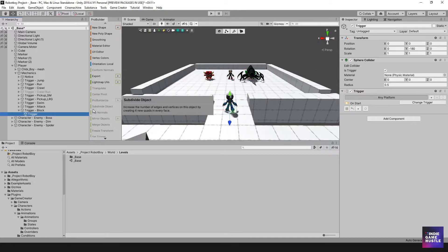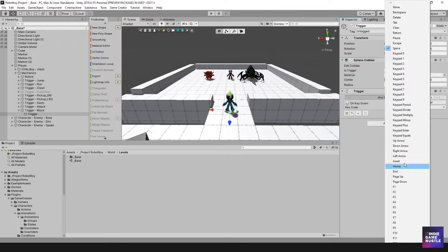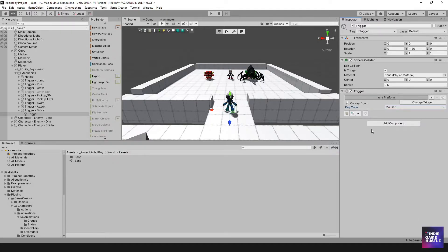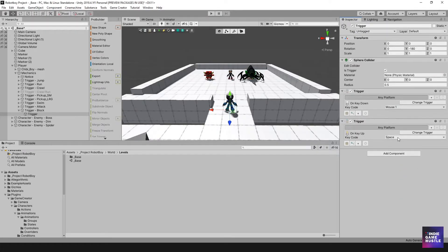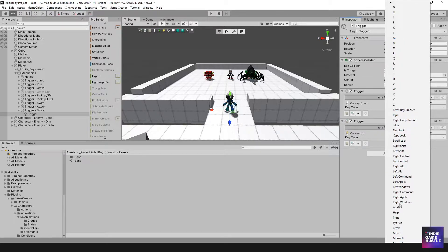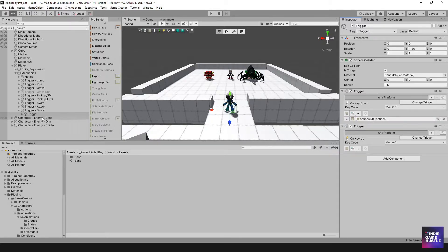We want to set it up so that blocking happens when a button is held down and pressed. So I'm going to change this trigger to an Input — on Key Down — and set it to Mouse 1. Then I'll create another trigger set to Input on Key Up, also Mouse 1. Basically we're going to create two different actions for these triggers.